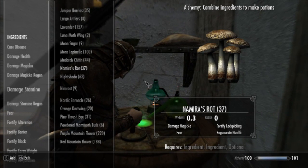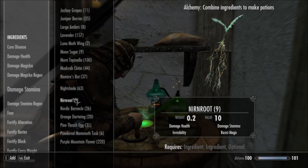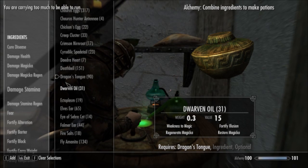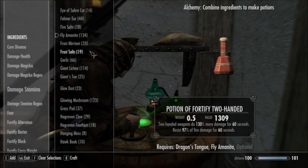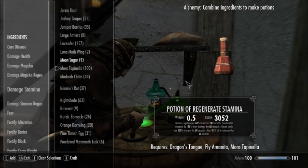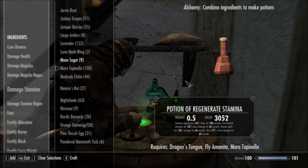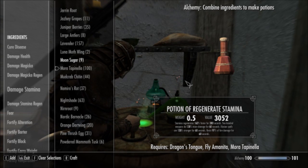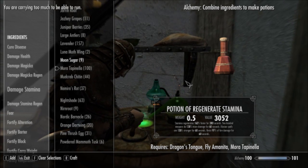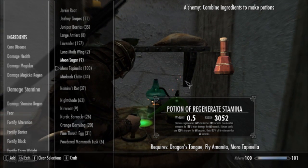If you're more inclined to do Two-Handed weapons, the potion you're looking for — and this one has just these three particular ingredients. If you go for Dragon's Tongue, Fly Amanita, and Mora Tapanela — and all three of these ingredients are growable — it says Stamina Regen is increased by 162% for 300 seconds. Two-Handed weapons do 130% more damage. Illusion spells are 130% stronger, and you resist 97% of Fire. It's kind of a strange combination — mostly a Two-Handed slash Illusion potion with a few nice little riders. Stamina Regen is useful for sure if you're a Two-Handed weapon user, and the Fire Resist is always a bonus.